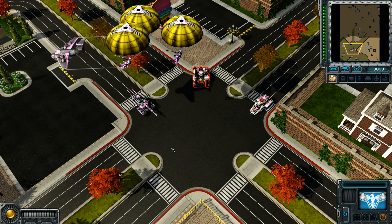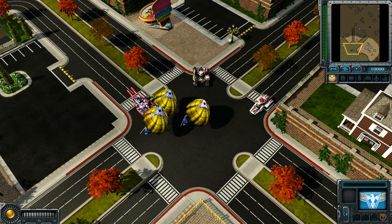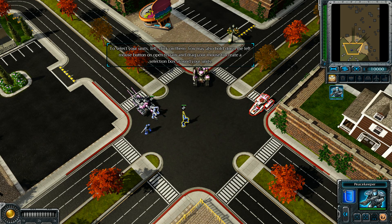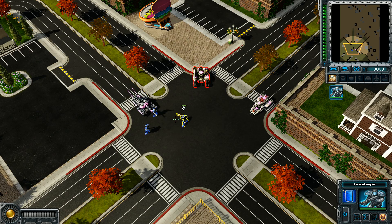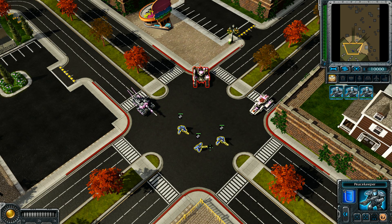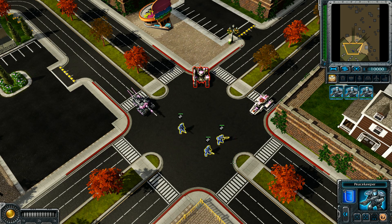Here comes some of our hated enemies now. To select a unit, just left-click on it. You may also hold down the left mouse button and drag your mouse — this will create a selection box, and any units inside it will be selected. If you want more units added to your selection, hold down the shift key and drag a selection box around those units.